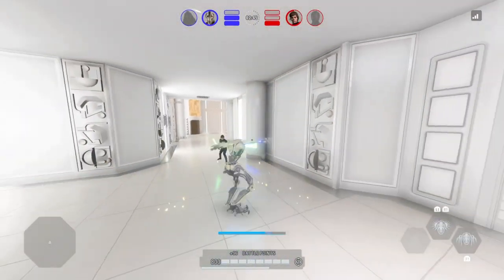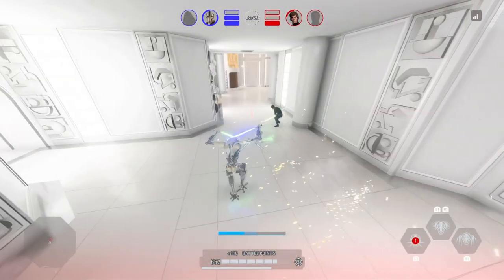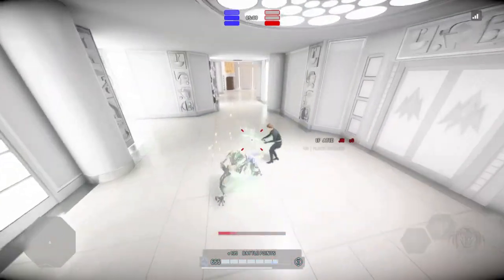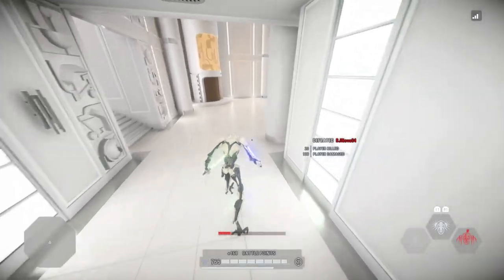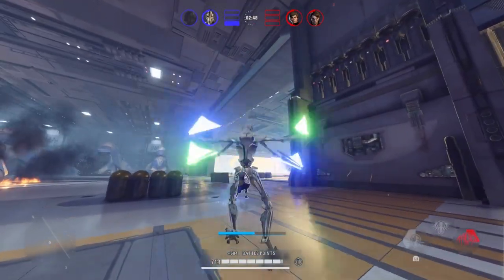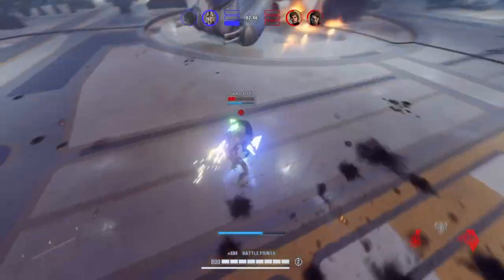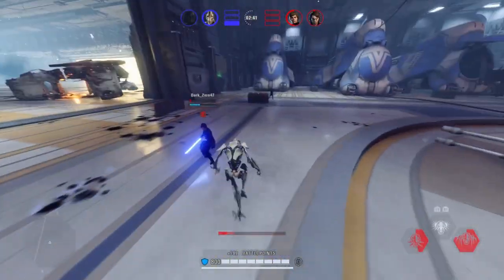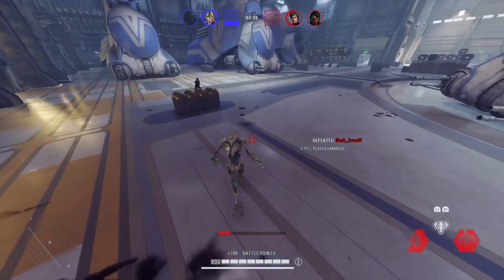Hello everybody and welcome back to the channel. Today's video will be a tutorial on 3 advanced ways you can hookswing with General Grievous in Battlefront 2. This video is aimed at more advanced players looking for something flashy with this interesting hero. Since it's aimed at high level players, I'll be mentioning mechanics such as money hopping, hookswing or lunging — if you don't know those, I'll have brief tutorials throughout the video, and individual tutorials will be in the description.